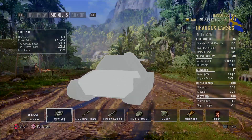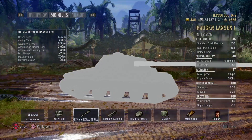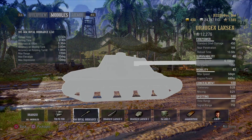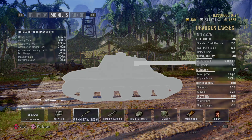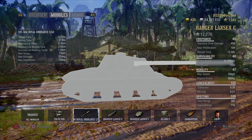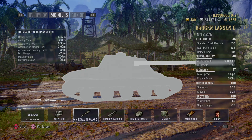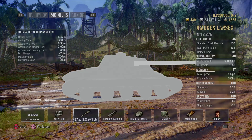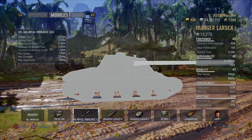We got to go to gun — 5 power, standard shield 450, near penetration is 380 — I mean 184. Reload time is kind of what we got to get down on. We're going to work on getting that reload time down.